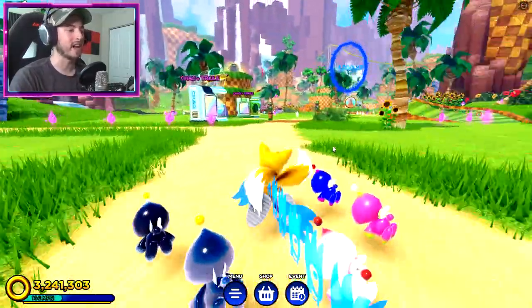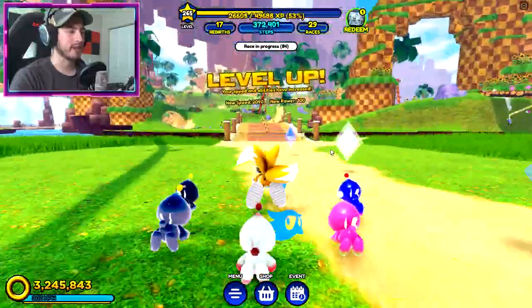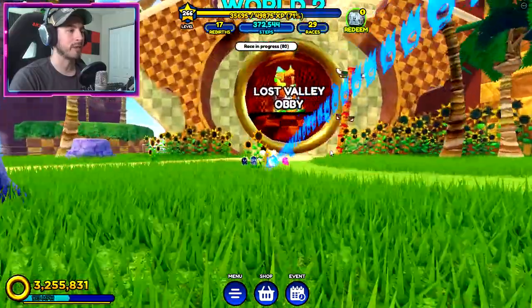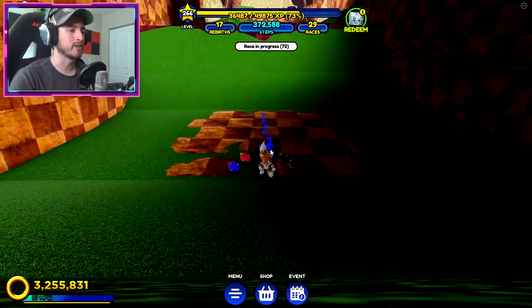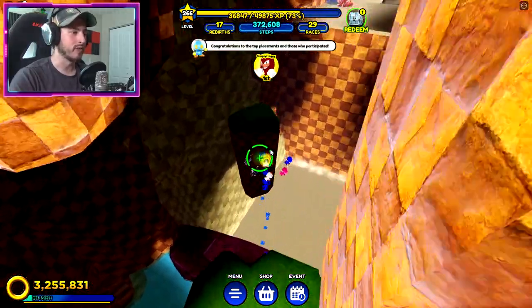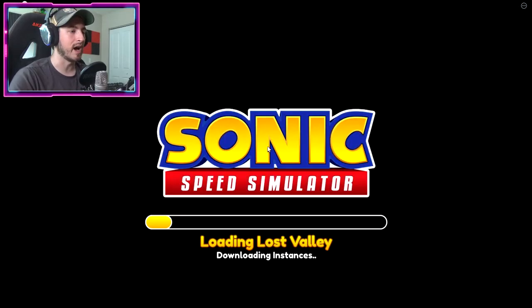Next one is Tails. To get Tails, we're gonna have to complete an obby — it's gonna be the Lost Valley obby right over here on this side of the map. If you already completed it, awesome, then just come to the Lost Valley. If not, just follow along with me and we will get the character card together.